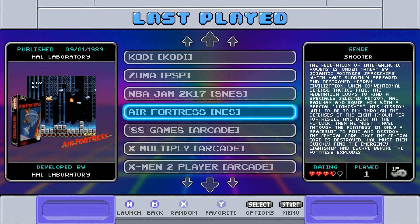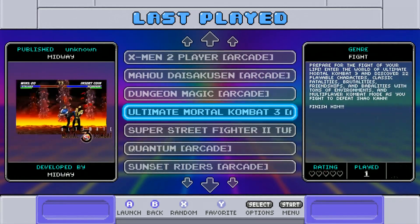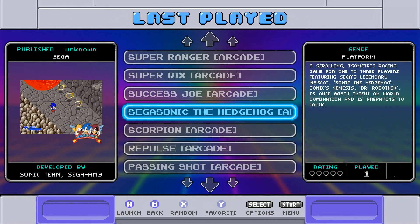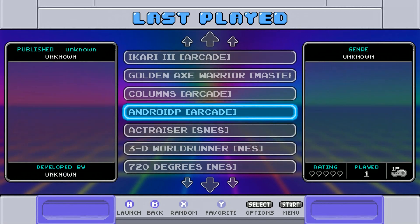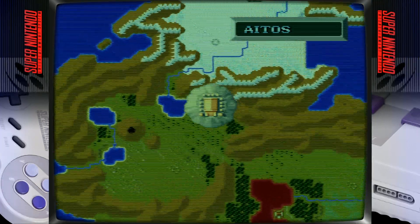Let's load a game just to make sure we're good here. Check out the hack games — Sunset Riders, great game, a lot of arcade games. Let's try SNES — just load one, I just want to see. So you do get a loading screen. You got the bezels, and as far as shaders — okay, well, you can see it's working.